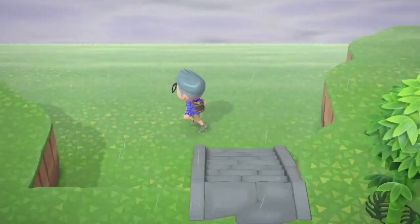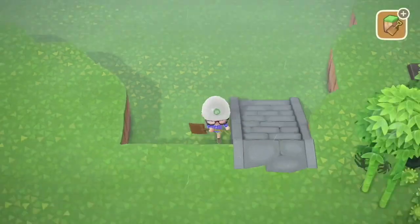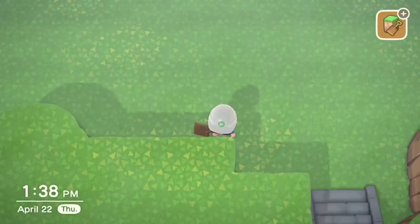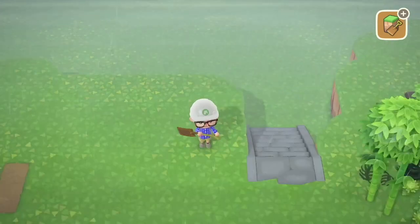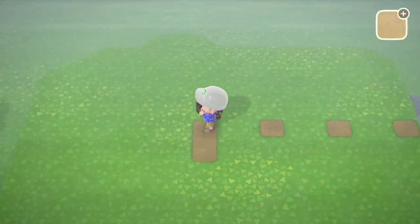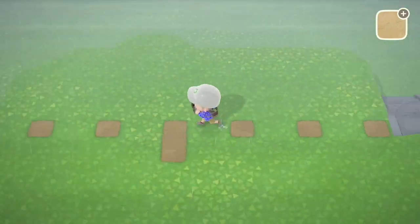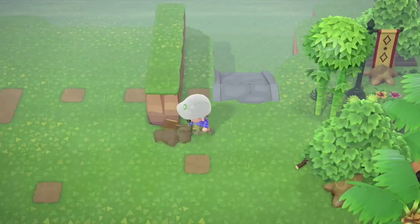Now the next thing I'm doing is building up these cliffs because I want the museum to be directly above where we are standing right now, basically up against the edge of the cliff. And now I'm just spacing out the museum where I want it to go — it's going to be up on the third level — to make sure I have enough room before I make the third level. Now I'm building up that third level. We love it.